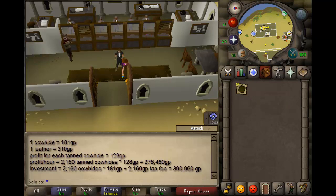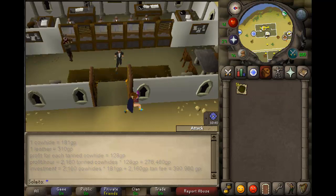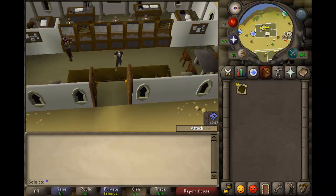Keep in mind that you will need to make an investment of 391K in order to buy the cow hides to operate your tanning business for one hour. So if you want to make some quick cash and you have some leftover cash in your bank, go buy those cow hides, tan them, and earn yourself some serious cash.